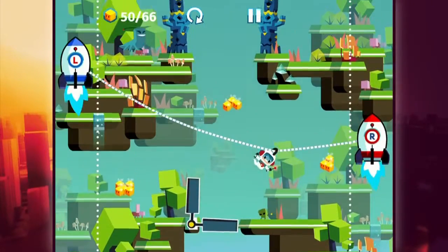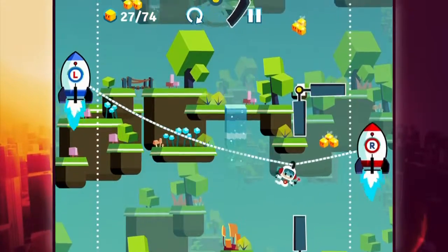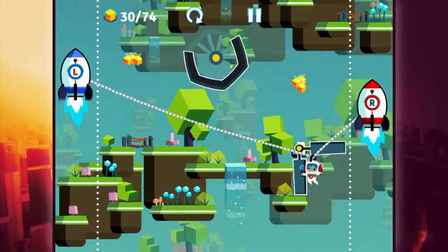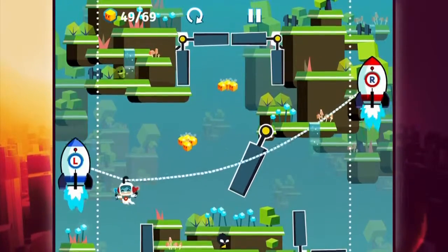I thought this game was such a great surprise because we never play with mechanics like this. You have to be wary of the rope itself because it can actually get stretched out and break — your little dude drops off and it's so cute. The animation is awesome. For a 99-cent game I think this is perfect for the App Store. This is definitely something you should pick up because your kids can play this game and it's really good for hand-eye coordination.